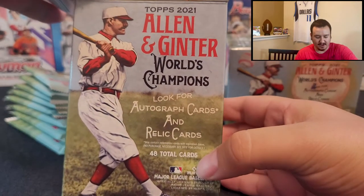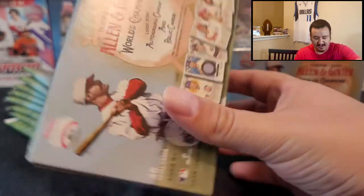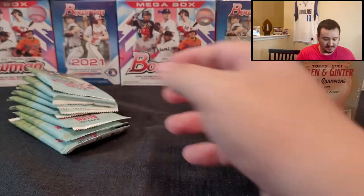We're looking for an autograph card or a relic. I'm not sure if there's going to be one per box — we'll find out. Total of 48 cards per blaster. Just to give you an idea what the box looks like. Let's get into it.